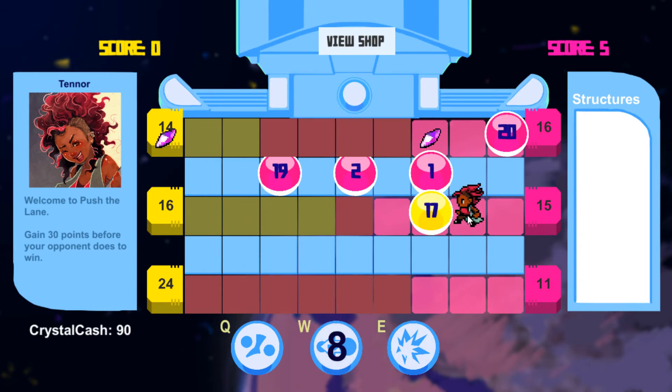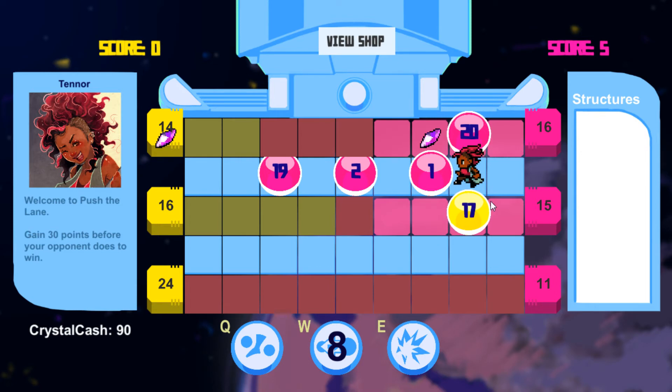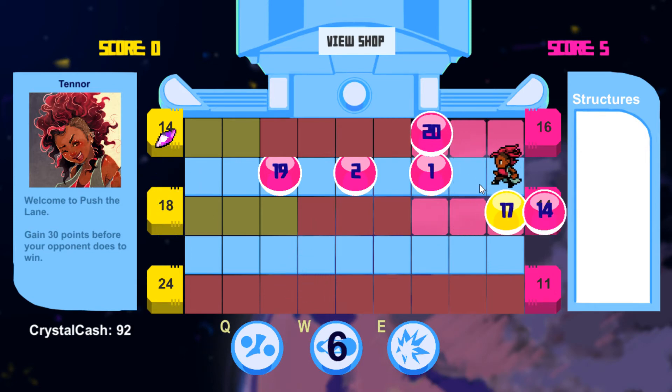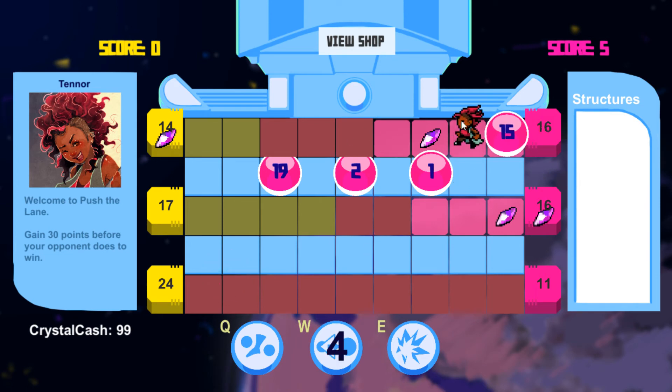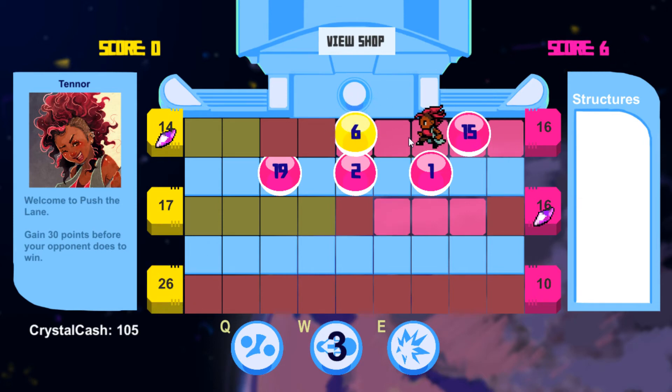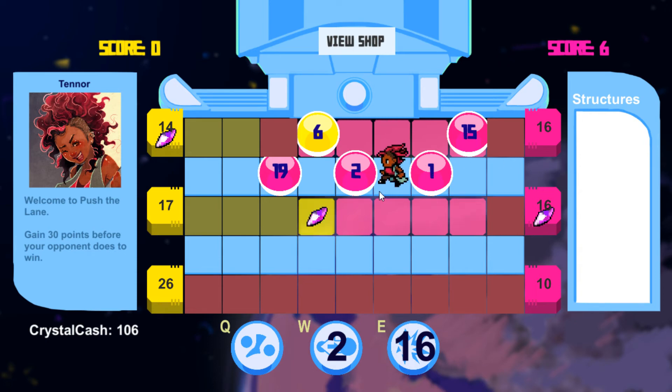I could swap this guy's polarity — that seems like a good move. Look at that, I got an easy, cheap — boom, push that lane back a little tiny bit. But see, as I've been working on these lanes, this lane's completely pushed and they've started scoring. And if they get to 10 points or whatever — I'm saying 30 right now but I think that's too high probably. This ability pushes everything back.